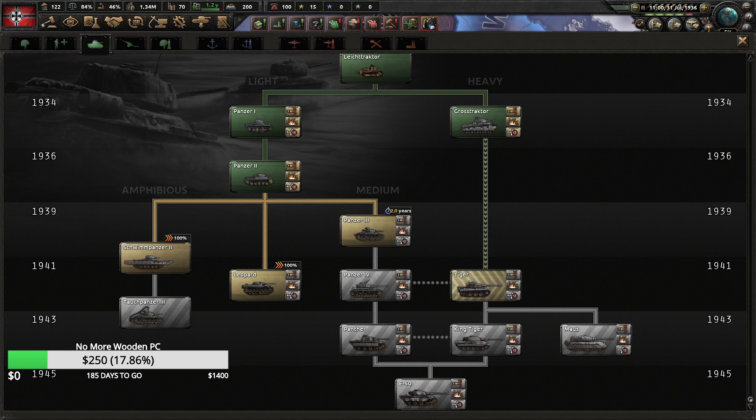One of my viewers asked me this question — he wanted a video on how to rush Tiger 1. So this is going to be more like a singleplayer build, but it will get Tiger 1 out quite quickly without sacrificing too much industry.